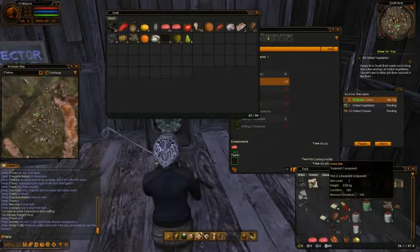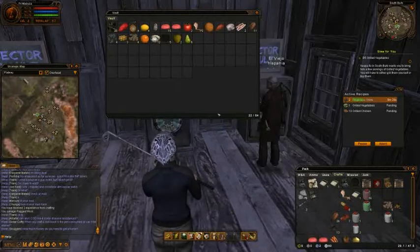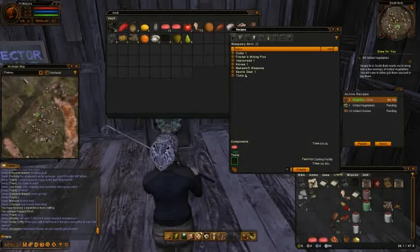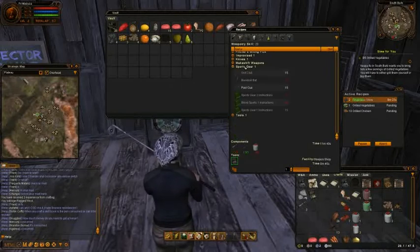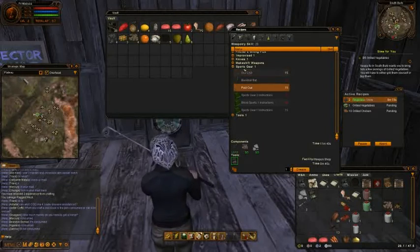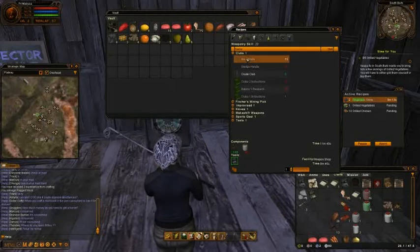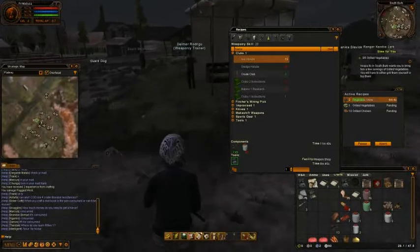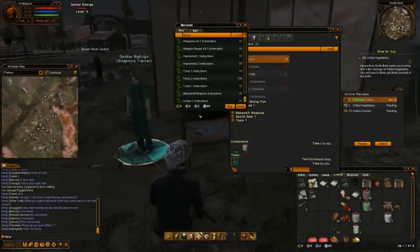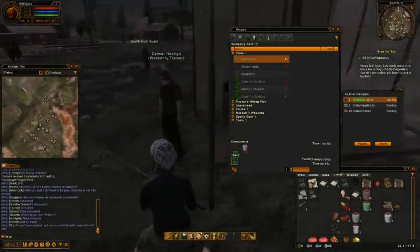Let's see if I need some of the stuff or weapons. I guess I can make some axe handles out of the wood. Now, where was the armor crafter? Ah, there it is.